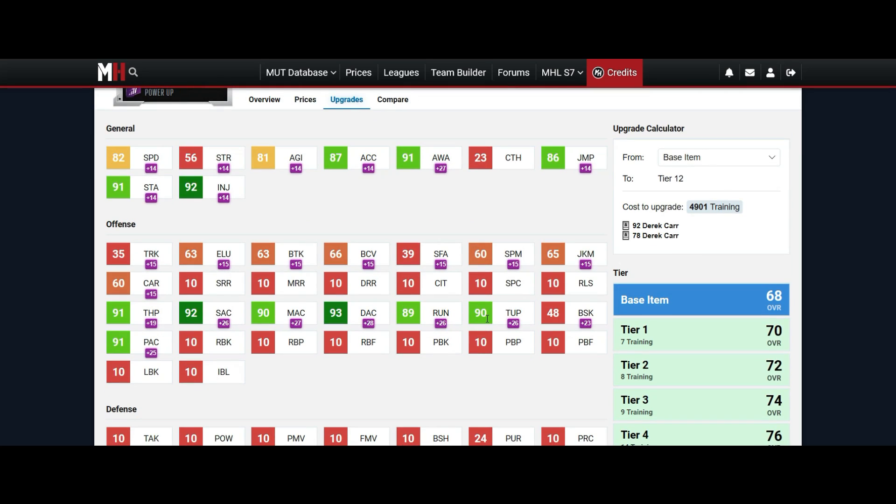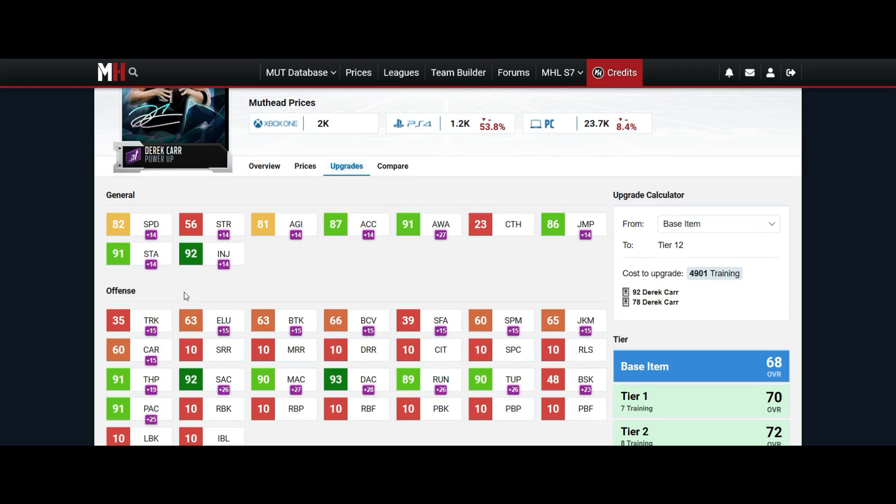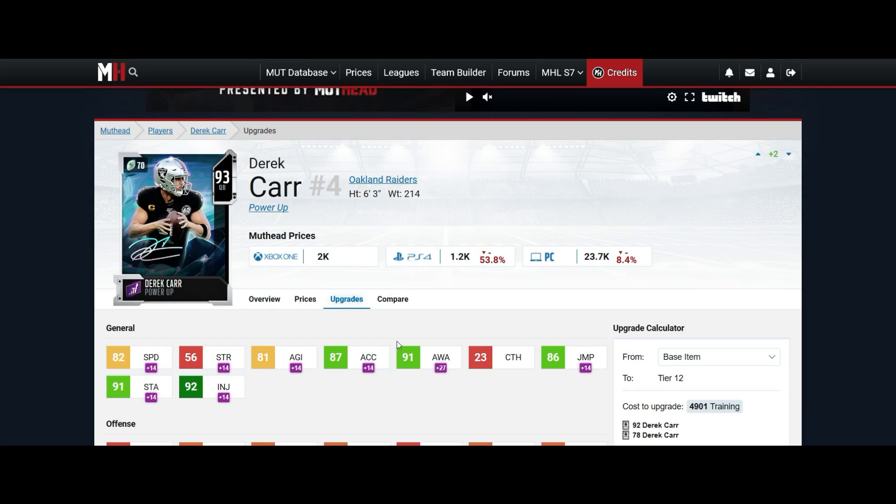If you need him to go on those long drives, he can get going in position, and his passing stats are there — you see a lot of 90s, which is a great plus. And you can see 4900 training for these power-ups, so as we're getting those power passes we're gonna have to start stacking up on training — just something to think about moving forward.